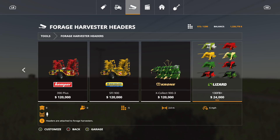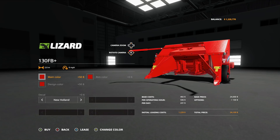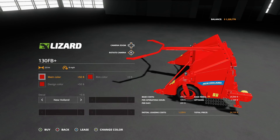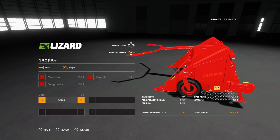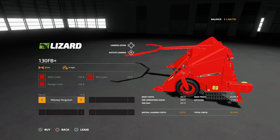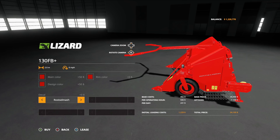Here is the Lizard Poplar Cutter. It's five slots, 2.0 working meters, and of course it handles poplar. For main color you can pick any color you can think of, same for design and rim color. Decals include New Holland, Case IH, Klass, John Deere, Fendt, Krone, Massey, Russell Mash, and none. There is a lot of decal options on there.